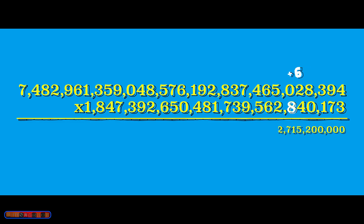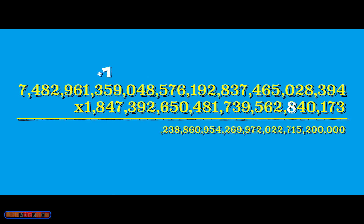8 times 9 is 72 plus 3 gives 75 — carry a whopping 7. 8 times 3 is 24 plus 7, so 31 — carry the 3. 8 times 8 is 64, add the 3 for 67 — carry that 6. 8 times 2 plus 6 is 22 — carry the 2. 8 times 0 is 0, so you just have 2. Start fresh — 8 times 5 is 40, carry the 4. 8 times 6 plus 4 is 52 — carry the 5. 8 times 4 plus 5 is 37 — carry the 3. 8 times 7 is 56 plus 3, so 59 — push that 4 forward. 8 times 7 plus 4 is 60 — carry the 6. 8 times 5 is 46 — push that 4 forward, giving 64 plus 4 or 68.